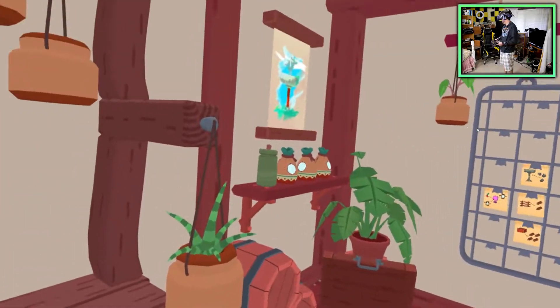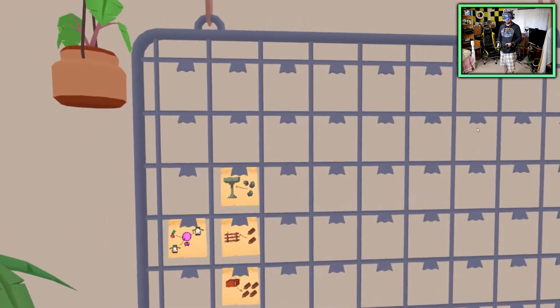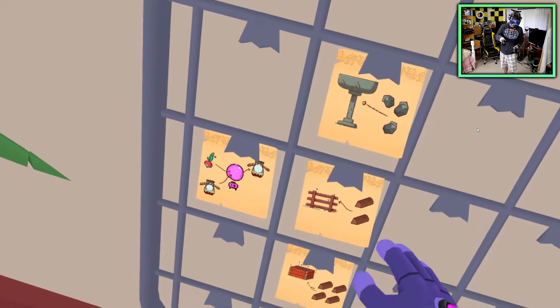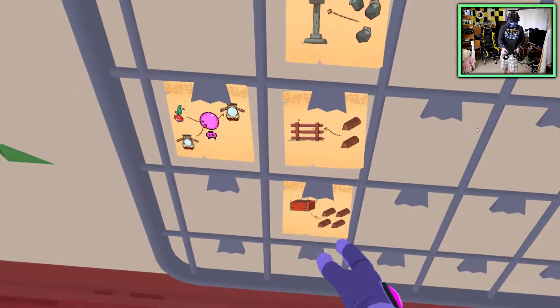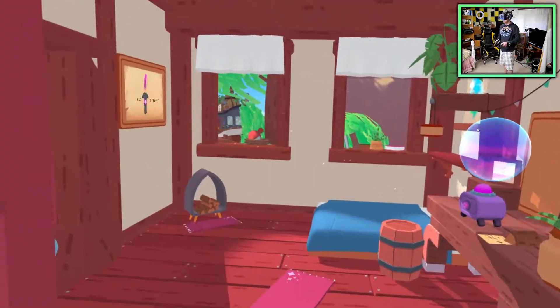They start you off with a house here. It looks like this is where all of your recipes are going to be shown — it already gives you a couple. You can make a little fence, a trellis to guide a plant as it grows, two logs or four logs for a garden bed, and so on.